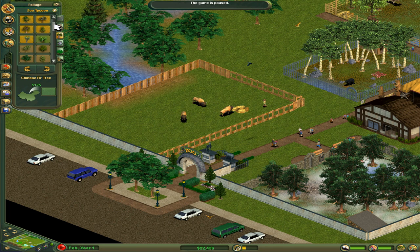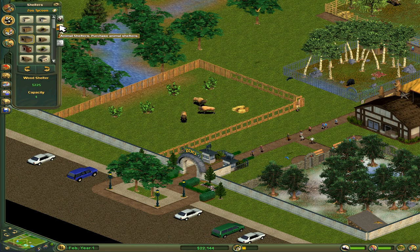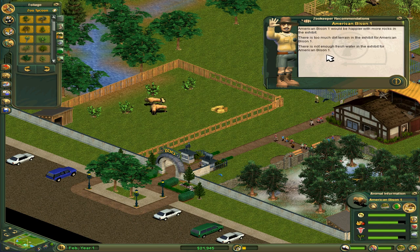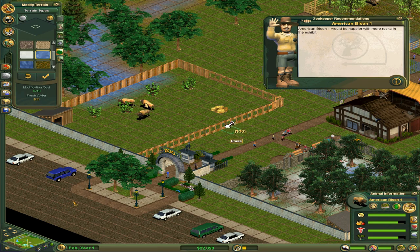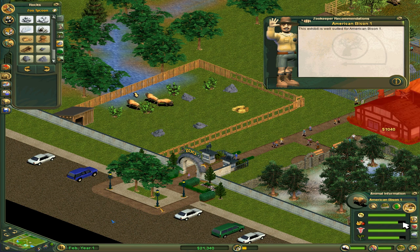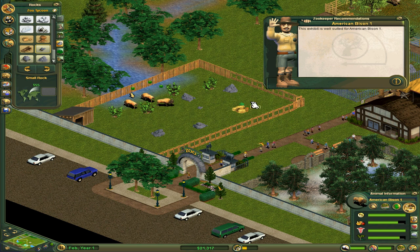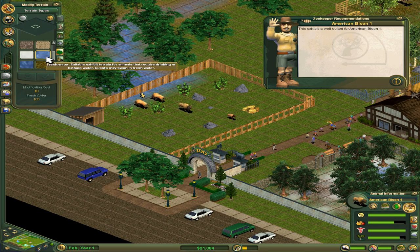Now we need some broadleaf bushes — we can fix that. Too many bushes, so sorry. Now we need to get ourselves a shelter — rotate around like so. What kind of foliage do you want? Fresh water — and get rid of all the dirt, no problem. I'll use the water to get rid of the dirt. You'd be happier with some rocks. Didn't you live in the Great Plains? Were there a lot of rocks out there? Apparently. The exhibit is well-suited — the suitability is currently only 84, so I could do something better. Maybe a couple of extra rocks. A baby bison was already born? Well, that took no time at all. Mazel Tov!